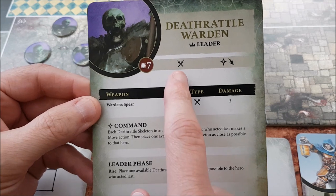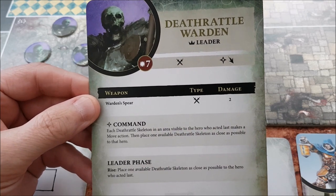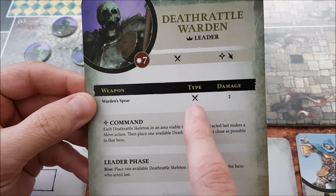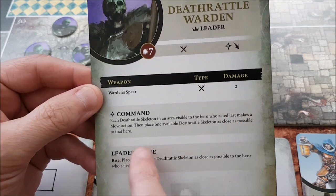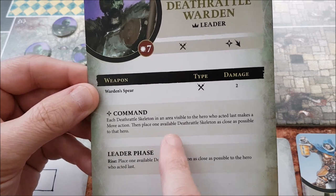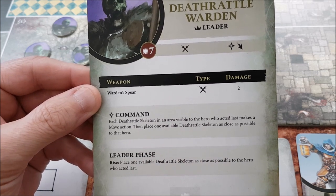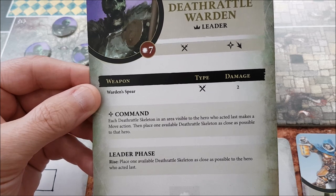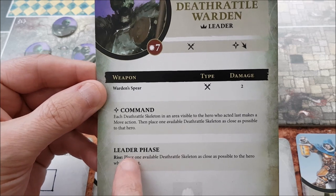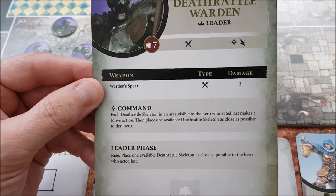Next we have the Deathrattle Warden. This is a leader type and has more abilities than the minions. Like the minions, it will attack if it can. If not, it then uses Command and then moves. Command will cause all skeletons visible to the Warden to move one space towards the heroes, and then resurrect yet another skeleton. There's also an ability for the leader phase, but this doesn't happen until the end of each turn.